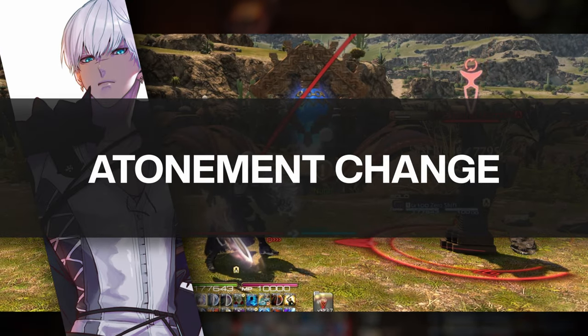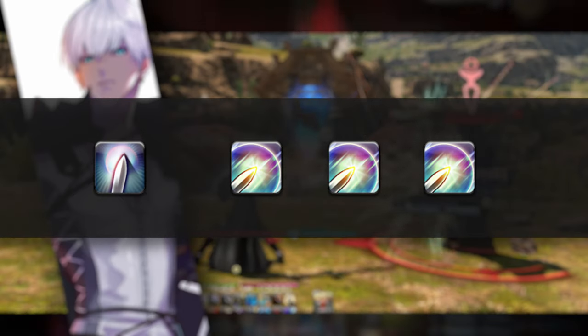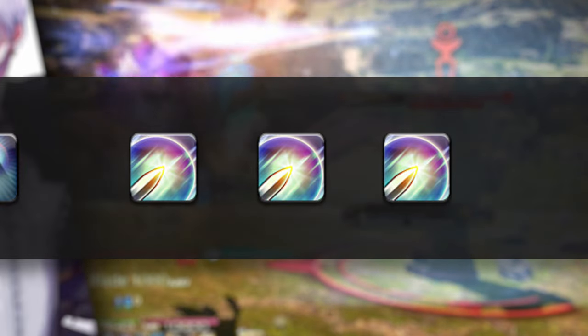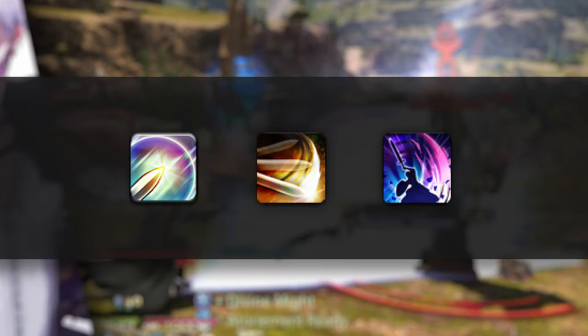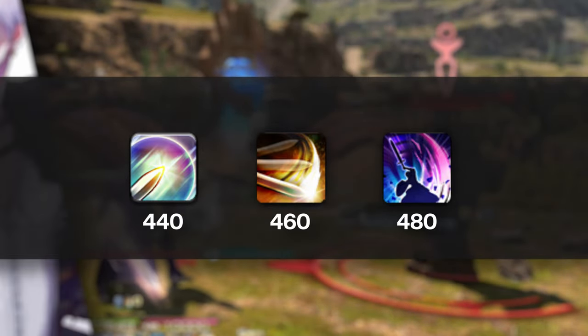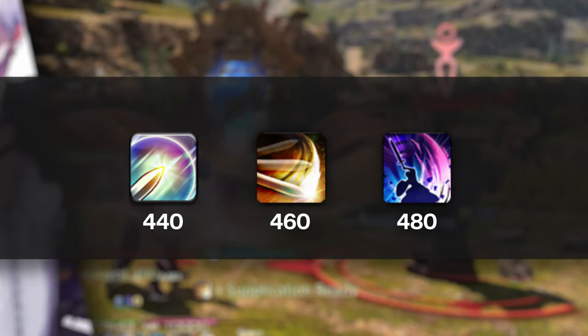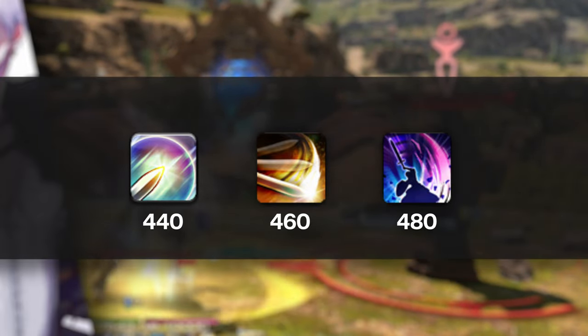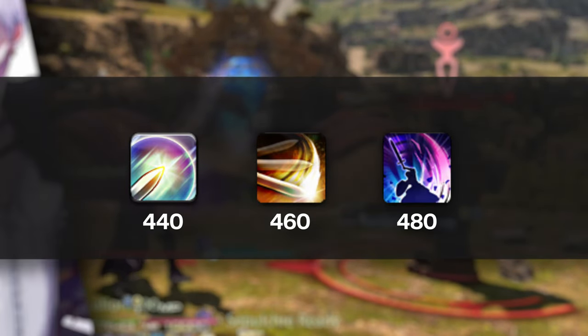The new change in Dawn Trail removes the old Sword Oath stacks from previous expansions. Atonement is now used after receiving the Atonement Ready buff from your Royal Authority combo. So instead of three Atonements, the last two GCDs are now called Supplication and Sepulchre, and each weapon skill becomes available after using the previous skill respectively. These two GCDs are slightly more powerful than Atonement. During the rotation section of this guide, we'll refer to these skills as Sword Oath skills and discuss how to pull these stronger GCDs optimally in your burst window.